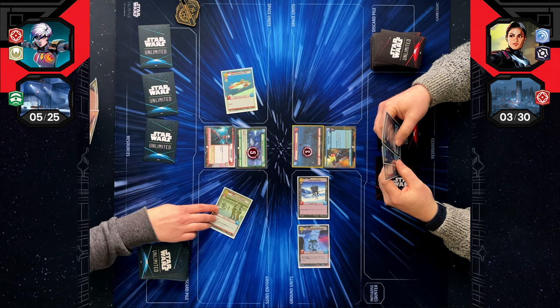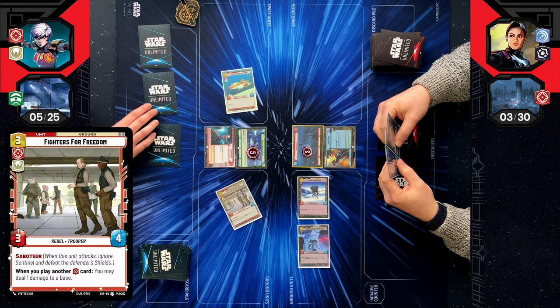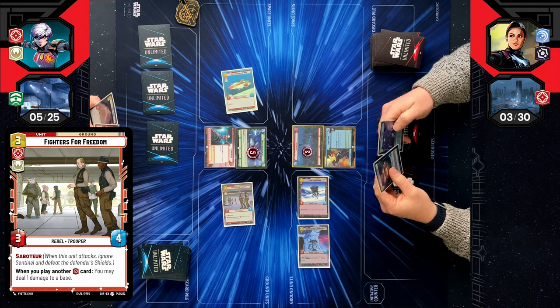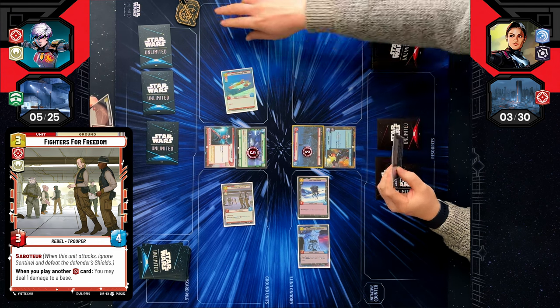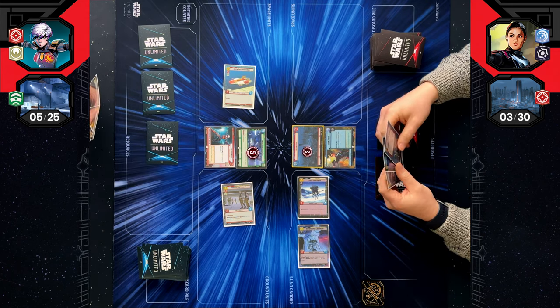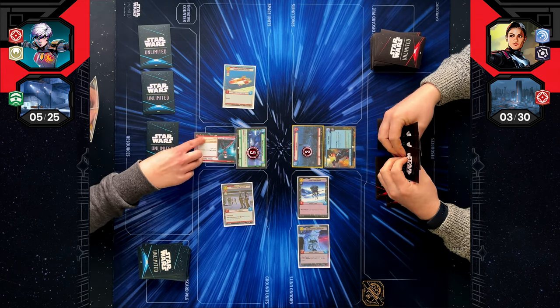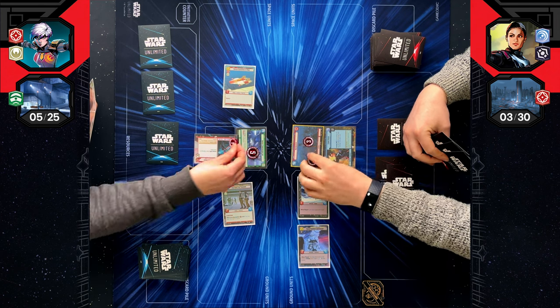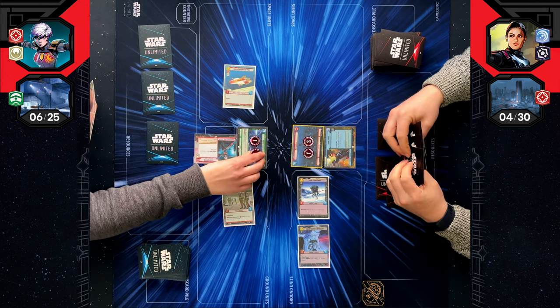Fighters for Freedom — they are Saboteur, and when I play an aggression card, you may do one damage to base. I shall take initiative. I'm still glad you haven't played any over here. I will do Sabine's action — still one damage to each of the bases, but that's worse for me right now.